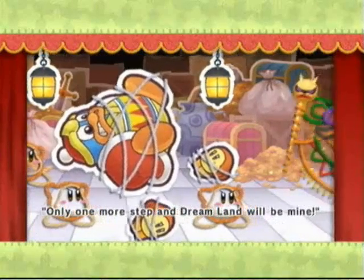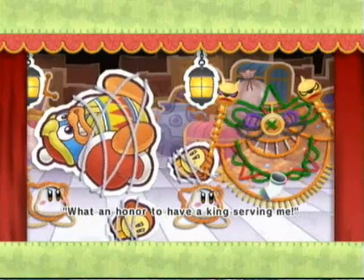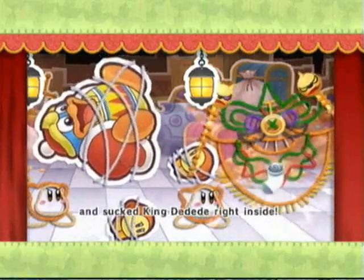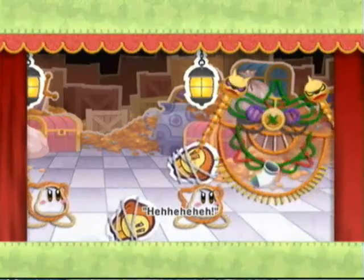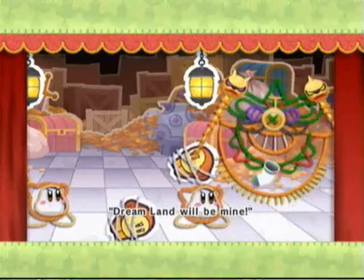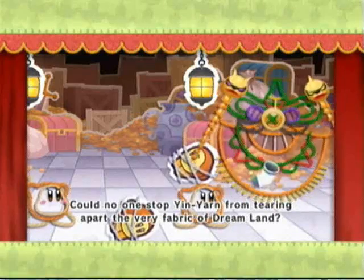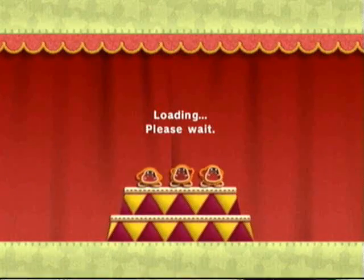That was when Yin-Yarn's troops decided to show King Dedede who was boss. Hey, that tickles. Okay, that hurts. Uncle. And in no time, they had King Dedede wrapped up like a birthday present. Nyah-ha-ha! Only one more step and Dreamland will be mine. What an honor to have a king serving me. Yin-Yarn's sock began to glow and sucked King Dedede right inside. Dreamland will be mine — not sure what I'll do with it, but I'll figure something out. Could no one stop Yin-Yarn from tearing apart the very fabric of Dreamland? Well, that sucked.